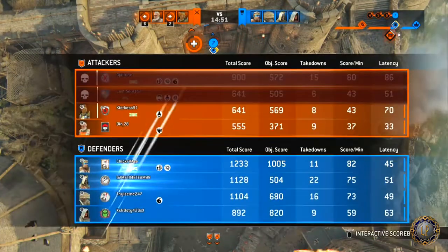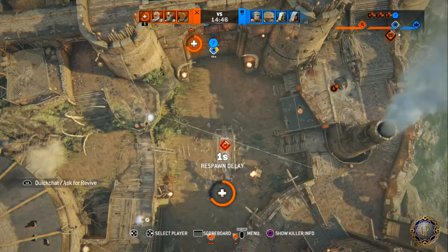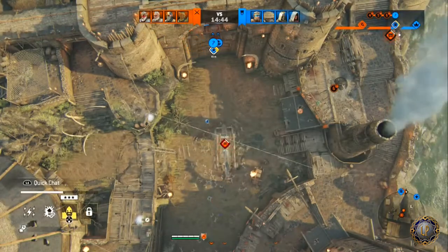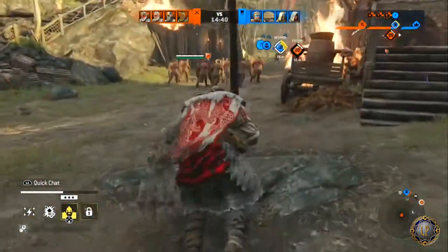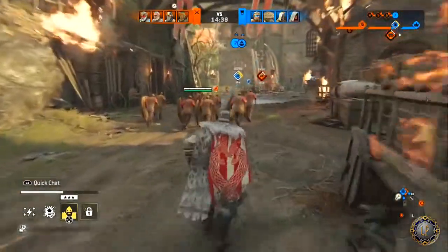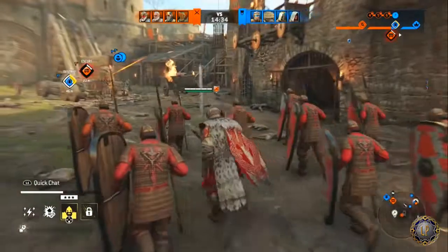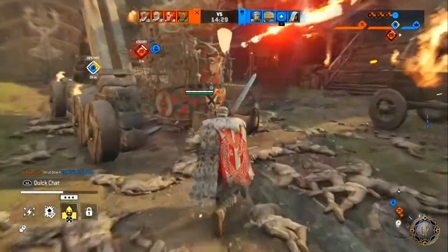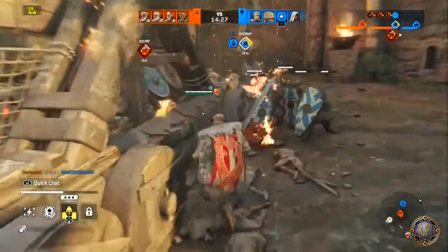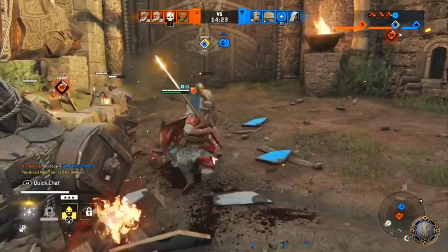Celtic Curse Cancel: cancel from Celtic Curse into the left or right heavy, and the Highlander will side step to the opposite side of the attack. Celtic Curse and Celtic Curse Cancels can be initiated as chain starters from a heavy attack. Finally, Celtic Curse can be canceled during startup by fast flowing into offensive form.